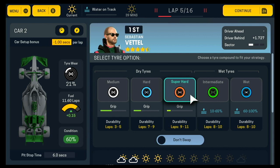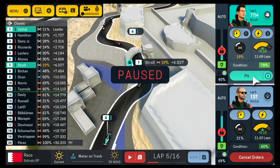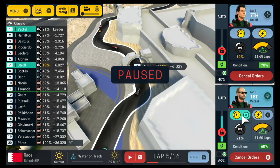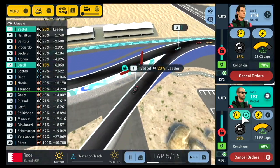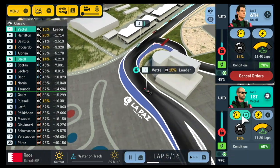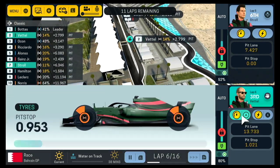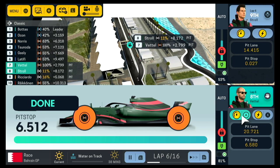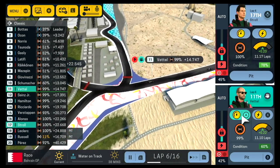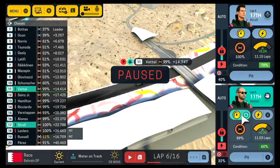Sebastian Vettel leading his first race in the Aston Martin. If we could take the win here, I can forgive Stroll for falling back. At the end of lap four, both Red Bulls pit early trying the undercut - Verstappen and Perez have both come in and they're going to be stacking. We're going to have to come into the pit at the end of this lap. With about a six-second gap between our two drivers, I reckon we can manage a double stack.